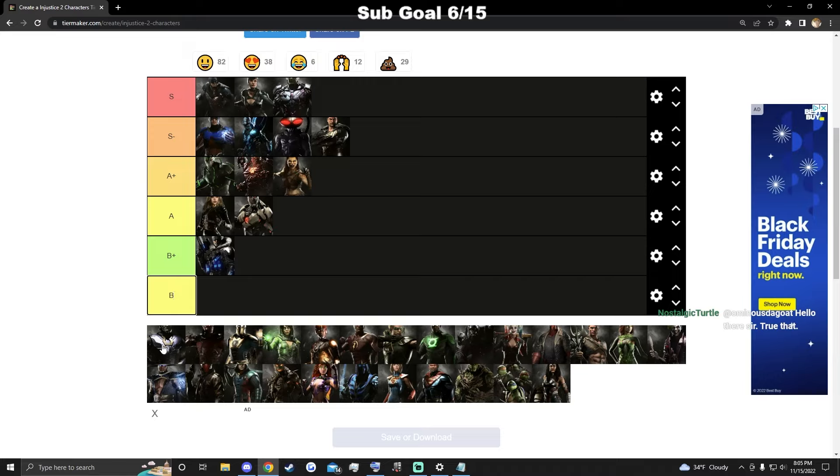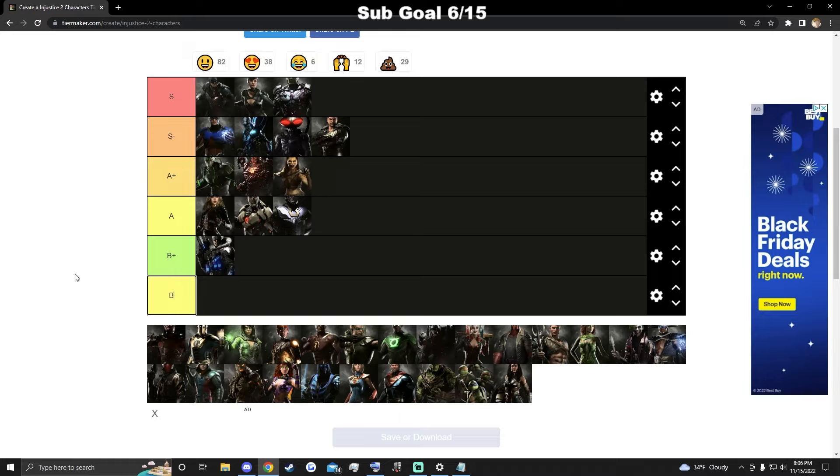Darkseid is extremely high risk, high reward — kind of like if Sub-Zero's low was unsafe. His neutral isn't the best, he has a good poke special but that's about it. If they guess wrong you win, but if they guess right you lose. He doesn't have enough tools to be a competitive threat without doing his unsafe mix-up, so I'll put him in A.